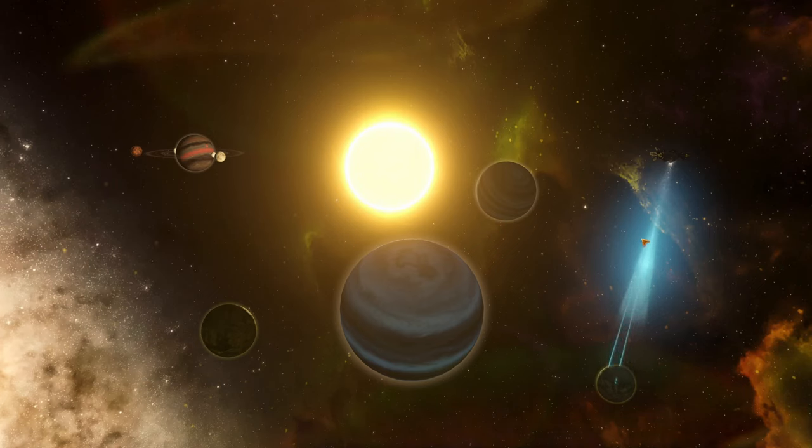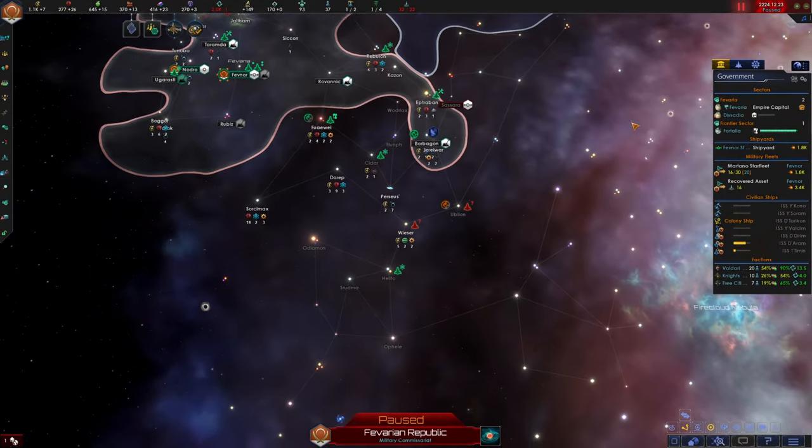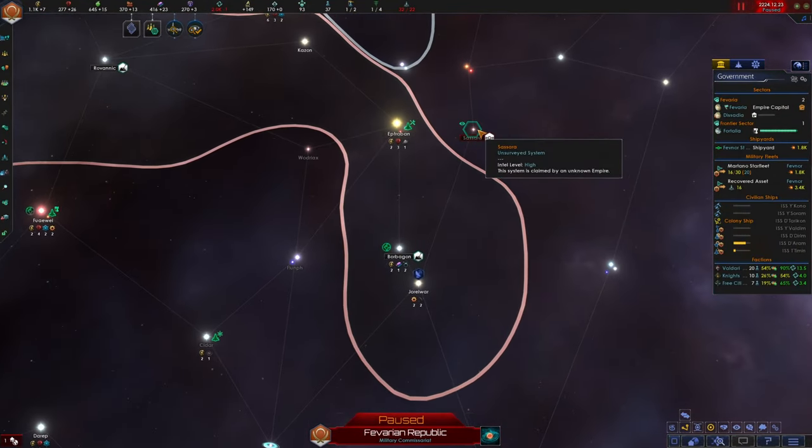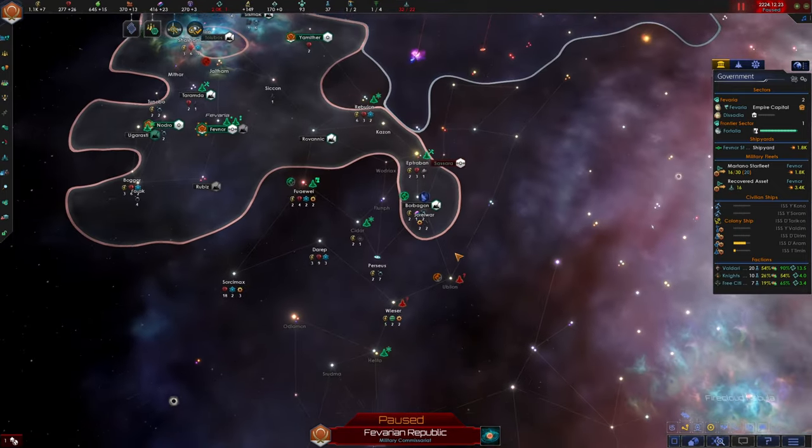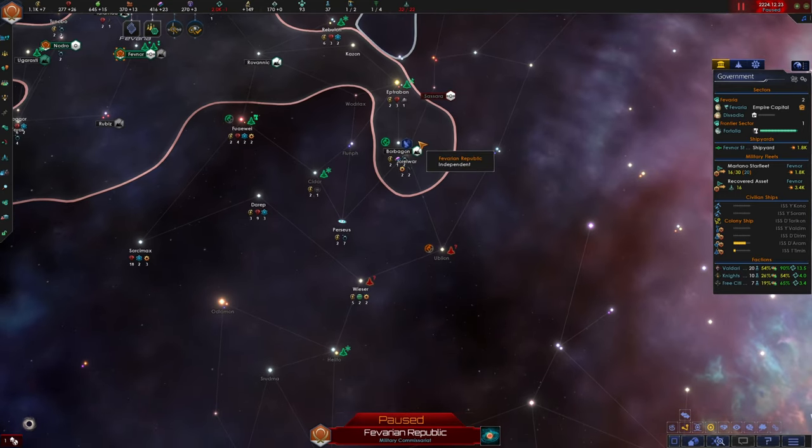Hello everybody and welcome back to Stellars. We are currently in the Wieser system, where the unknown aliens to our south that we've nicknamed the Sin Menace are currently surveying. These aliens have been openly hostile towards us, taking military actions against us in Jolwar and actively competing with us for territory in the area.